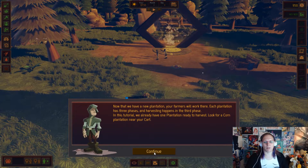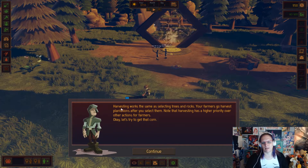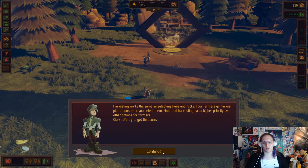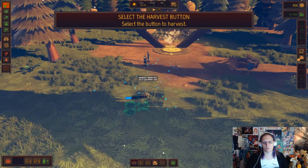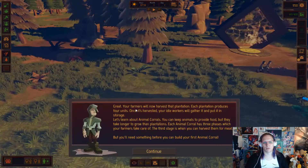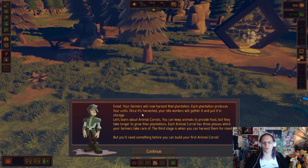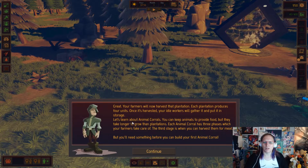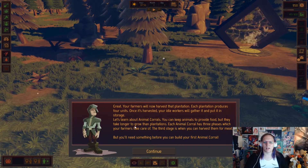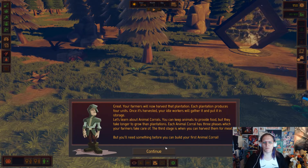Each plantation has three phases and harvesting happens in the third phase. In this tutorial we already have one plantation ready to harvest. Look at the corn plantation near your cart. The farmers will now harvest the plantation. Each plantation produces four units of food. Once it's harvested, workers gather and put it in the storage. Let's learn about animal corrals. You can keep animals to produce food but they take longer to grow than plantations. Each animal corral has three phases which the farmers take care of — at the third stage is when you harvest them for meat.